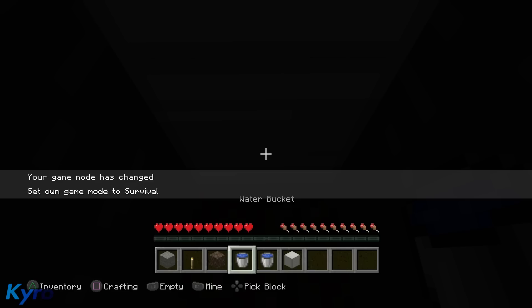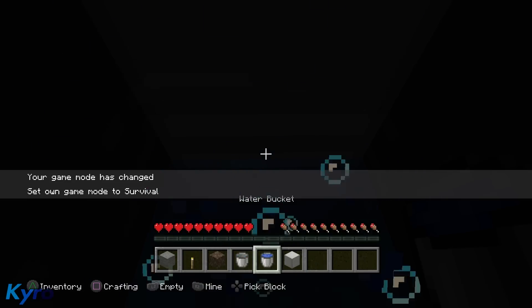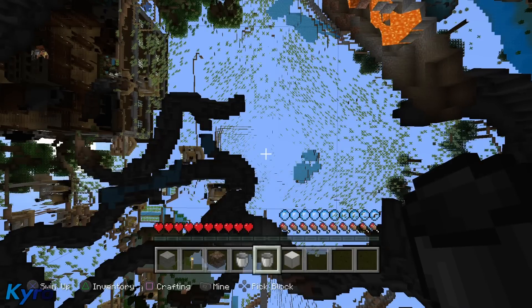Make sure you are in survival mode for the glitch to work. Look at the bottom block, press to place the water, then the top block. Then what you're going to do is swim upwards — you know how when you double-click to swim up.